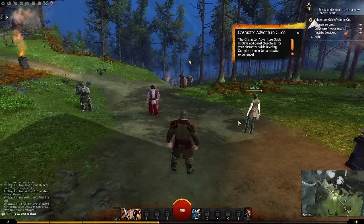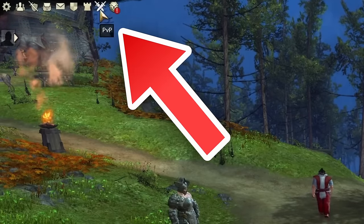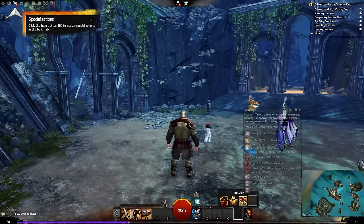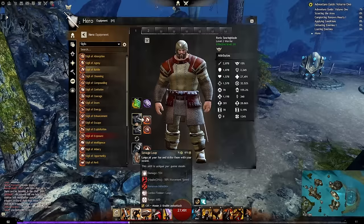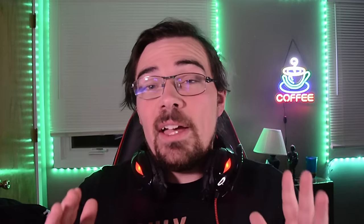So you create a character and you finish the initial tutorial. As soon as you hit level two, you'll gain access to this tab right here, which is the PVP tab. You press the button that says 'Enter the Heart of the Mists.' When you enter the Heart of the Mists, you are automatically boosted to max level and you have access to every single skill and specialization that that profession has. This means you can mess around with different builds, see what different weapon styles look like, and find out if that's the profession you really want to commit to.